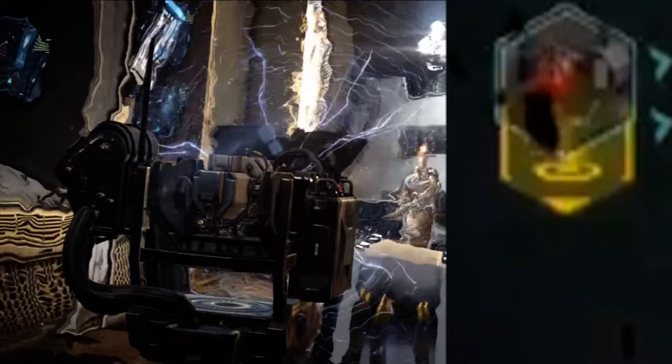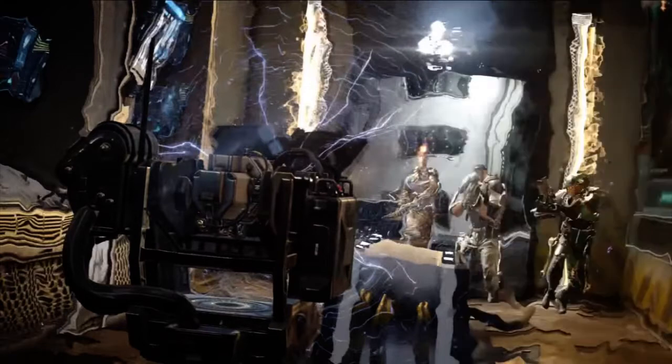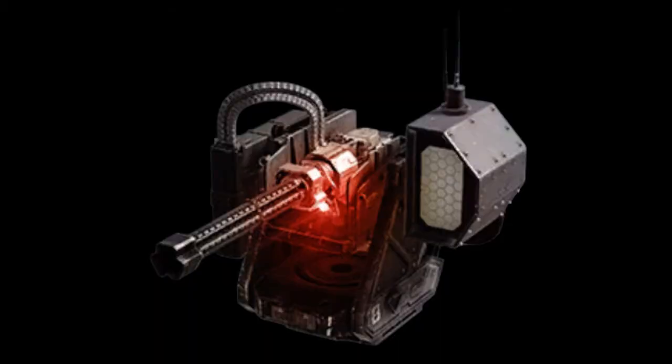They usually have a forward-facing shot of the scorestreak. If you remember, the assault drone is a forward-facing shot, and I'll show you here the sentry gun — you're just looking straight at it and that's what the icon is on the screen. I don't know why it doesn't look like it. It kind of more looks like the scorestreak when the person's got it in their hand, and it's just like an outline kind of thing, like a hologram.